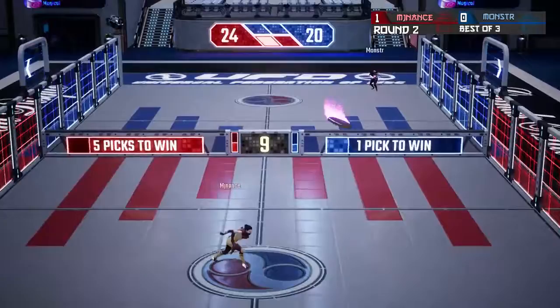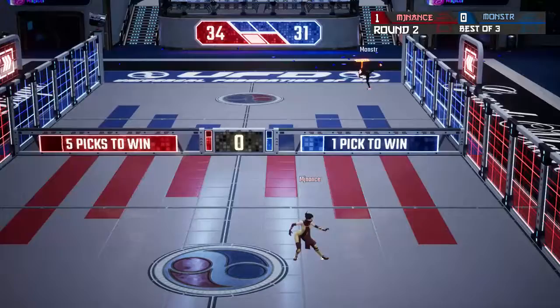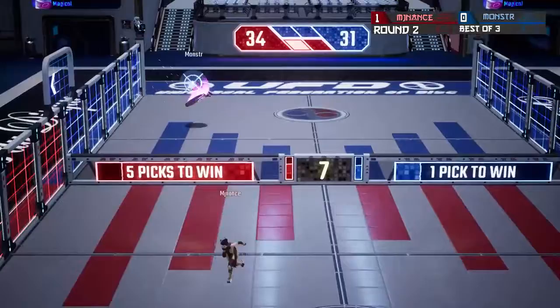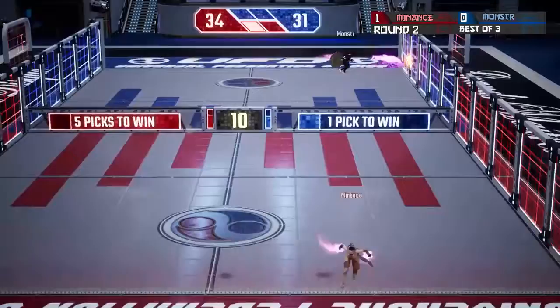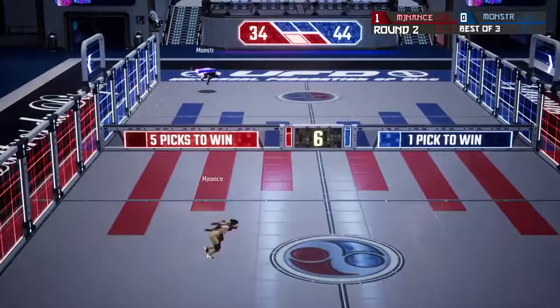Wall ride from MJ Nance, beautiful filth shot from Monster — 31 to 24. Monster takes the lead back. MJ Nance with the quick ace, getting the lead back: 34 to 31. These are all too close for comfort for both players. MJ Nance forced to jump, doesn't back lob — instead throws a white trail. Monster capitalizing: 34 to 44. Monster at advantage point once again, tied at 44.